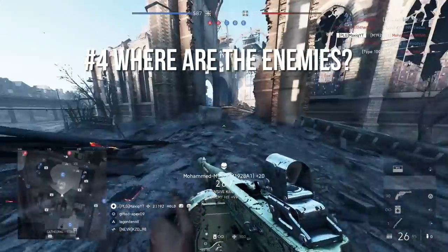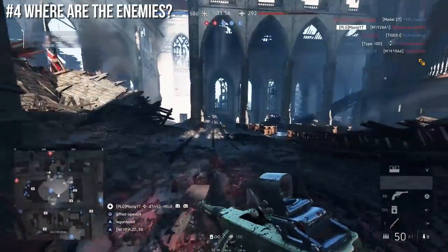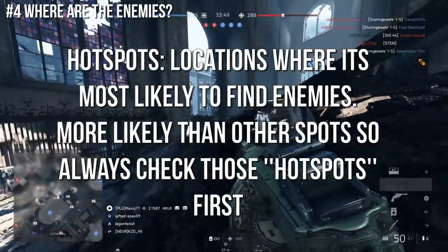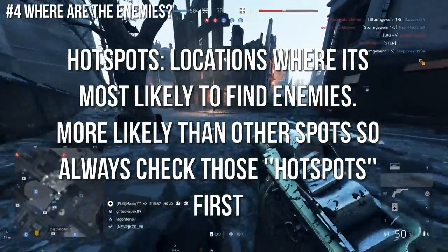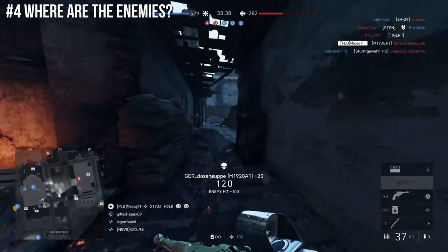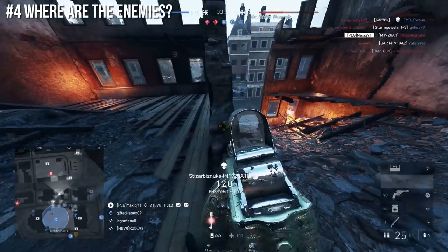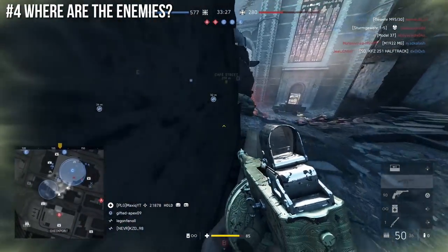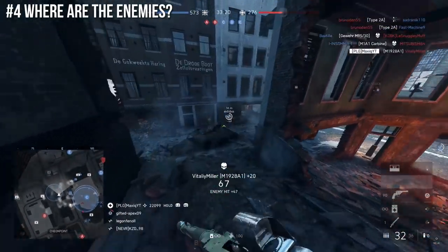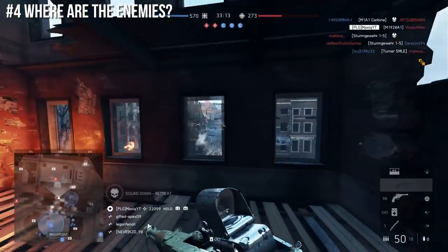Step 4 is: where are the enemies? This is a hard one that also comes with experience, especially on maps like Breakthrough. There are always certain hotspots where enemies will almost always be. For example, there's always a tower where a sniper will be camping, or there's almost always someone on the balcony on Devastation near the Church. Those are the first places you check. It's even better if they're spotted on the minimap, but you have to know which places are more important to check than others. This is where experience comes in — understanding the game and the map.